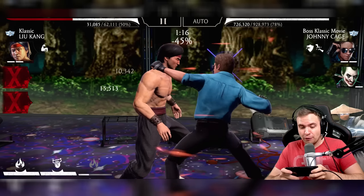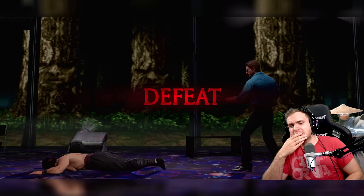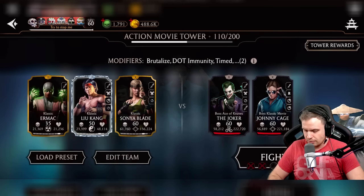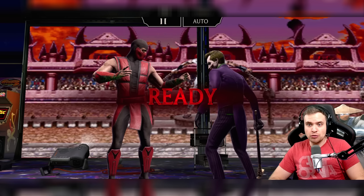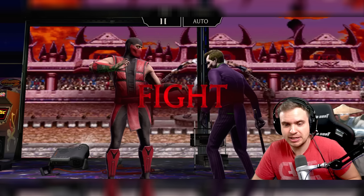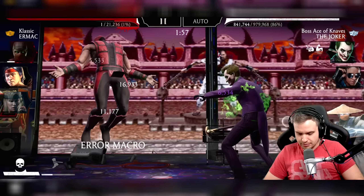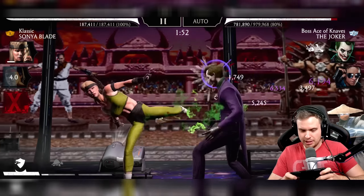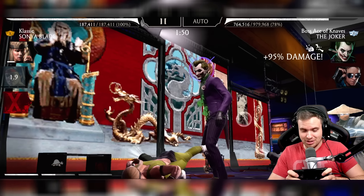He just threw something in my face. Wait, whose X-ray is this? Is this Mileena? I need to find whose X-ray this is. I tried to look through some X-rays and couldn't find it, so maybe I'm wrong. It looks so familiar — it looks like some other move from some character. I'm almost confident, maybe I need to see it a few more times to figure it out. But Johnny has some very interesting unique moves.